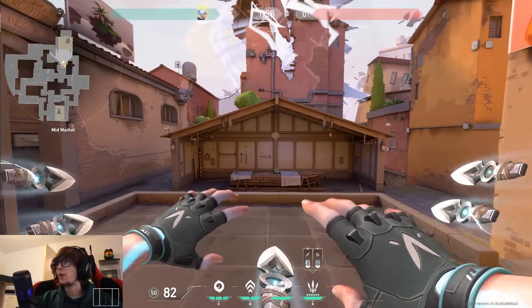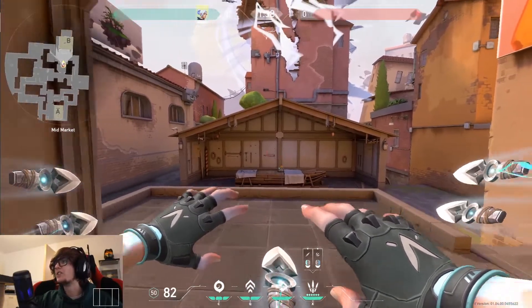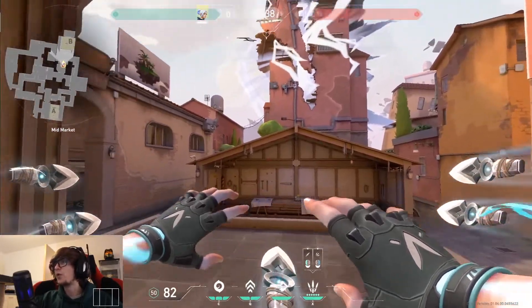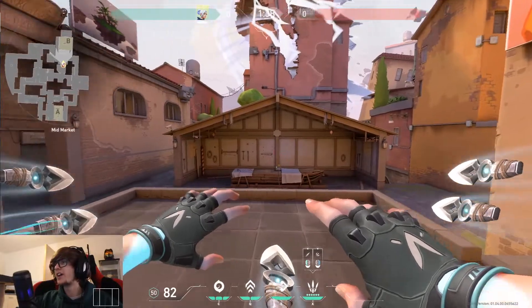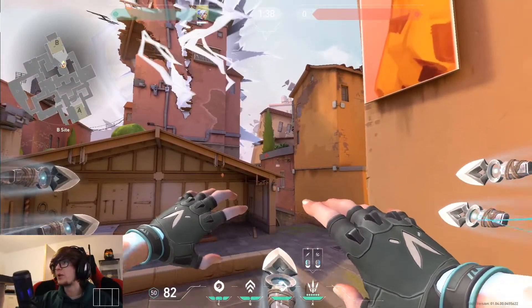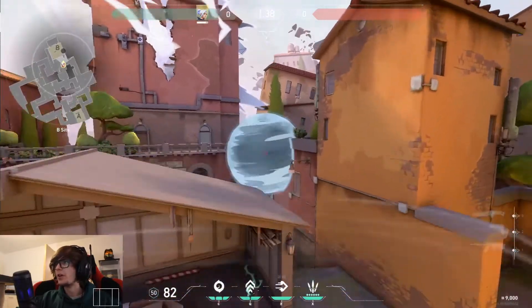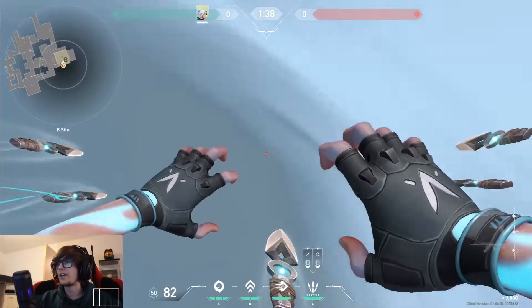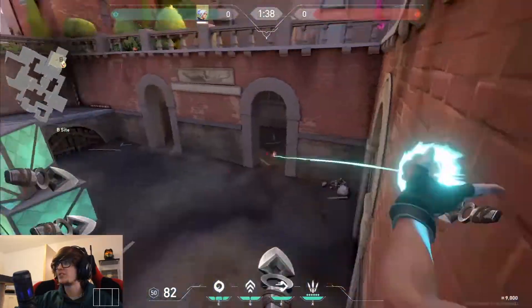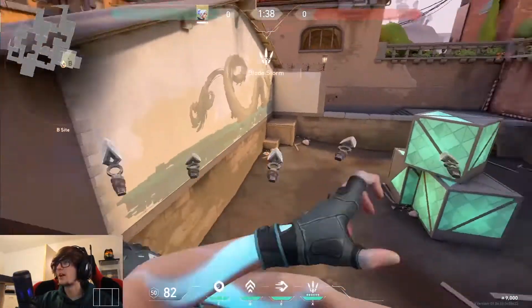Trying to get the defuse on B can be quite difficult if the enemy has the bomb down and is already set up. The first method I like is to throw a smoke here, then Q and E into the smoke - you can land perfectly on top of this crate. When the smoke disappears, you're free to start shooting at people who are not suspecting you to be there.